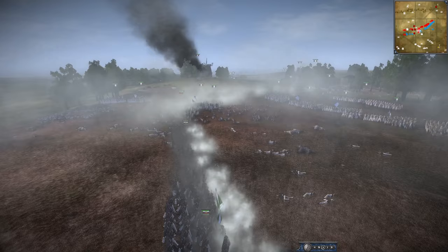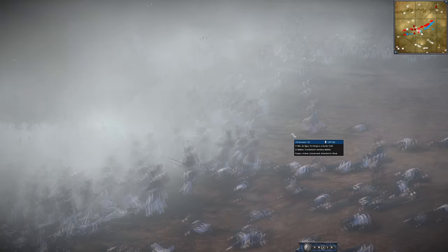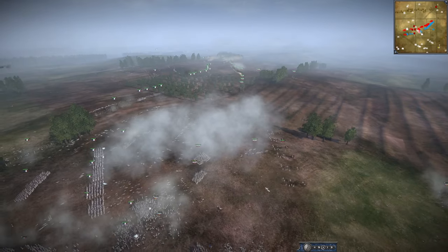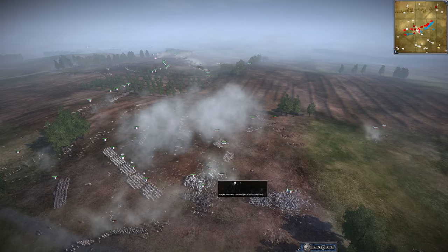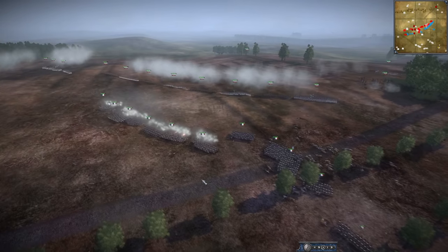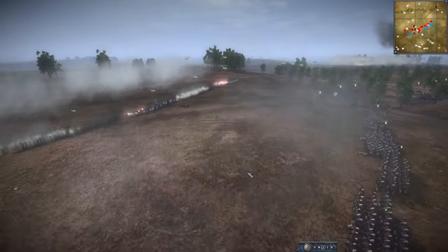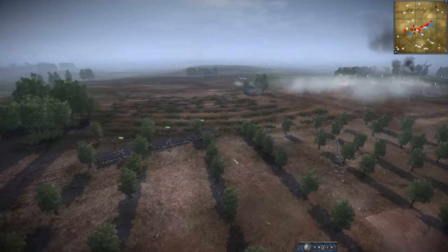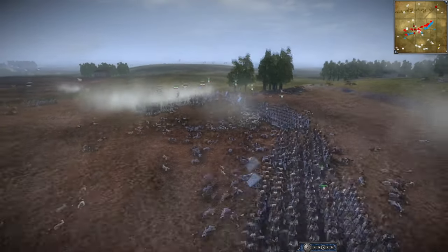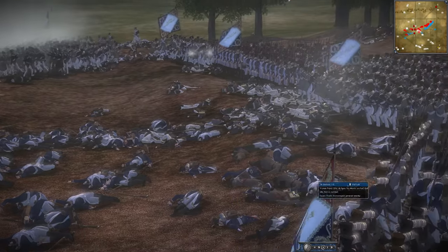Still gorgeous though — hold on, look at that. It's just beautiful: units everywhere fighting, smoke everywhere as well. Artillery is getting out of there. Russia is going to try to get the rest of their troops up but they're starting to really cave. The Imperial Guard is going to push up on their own here — this could be disaster for the Imperial Guard; yeah, they're getting toasted. That artillery on the hill is really doing well, but the flank is breaking. Russia has no troops left — look at the death and carnage.